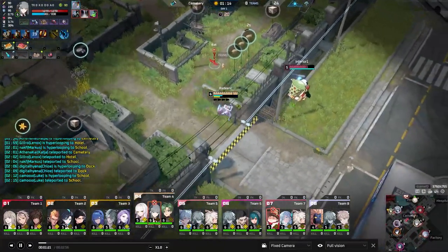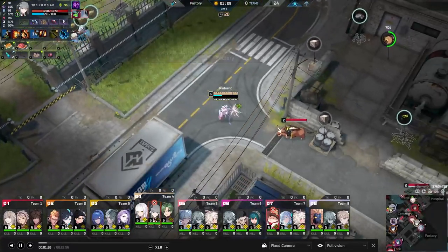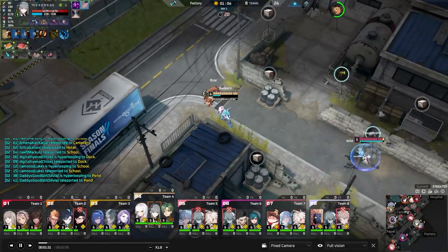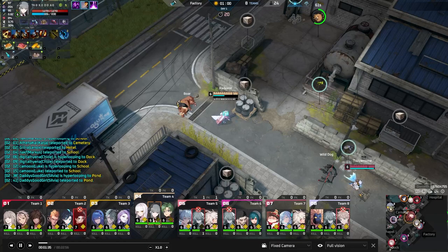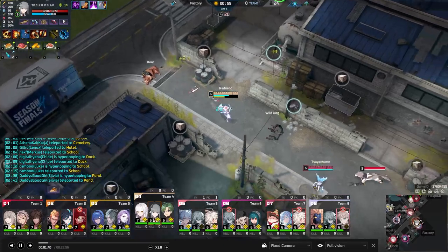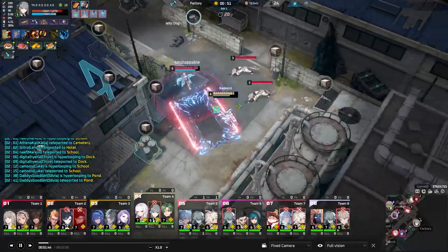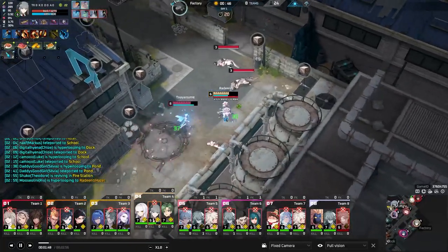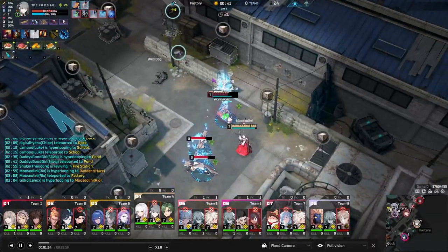We can already see it going into action — Redeent displaying basically every single ability. Her Q grenade launches a grenade dealing AoE damage. Her W is Shotgun: Hayes takes a step back and shoots a cone in front of her, stunning targets. When she uses her E or her ultimate, she puts herself into two different weapons, and if she uses her shotgun during that, it'll actually reduce the cooldown of her skills by 20%.